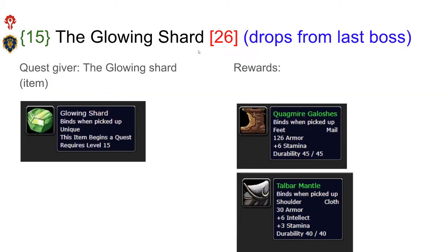The next quest is the Glowing Shard. This item drops from the last boss, and the quest is available to both Horde and Alliance. This quest starts another quest where you run around in the Barrens to Ratchet and some mountains before you actually receive any loot. All this running around gives quite a lot of XP, so it's a good quest in that sense. You get to choose from quite nice mail boots or the first cloth shoulders that you will be able to acquire.